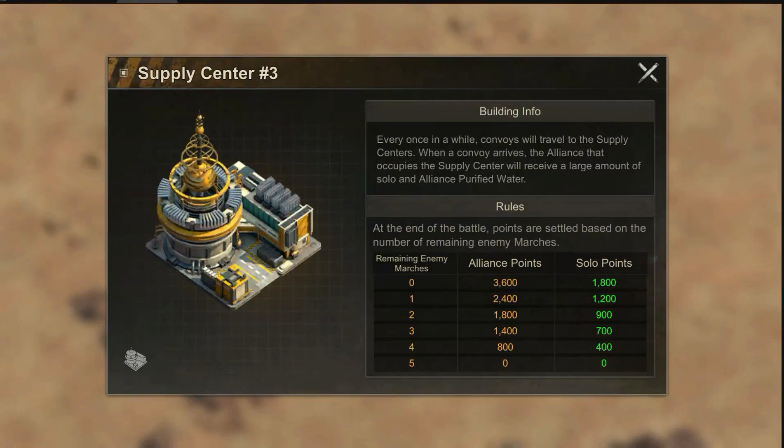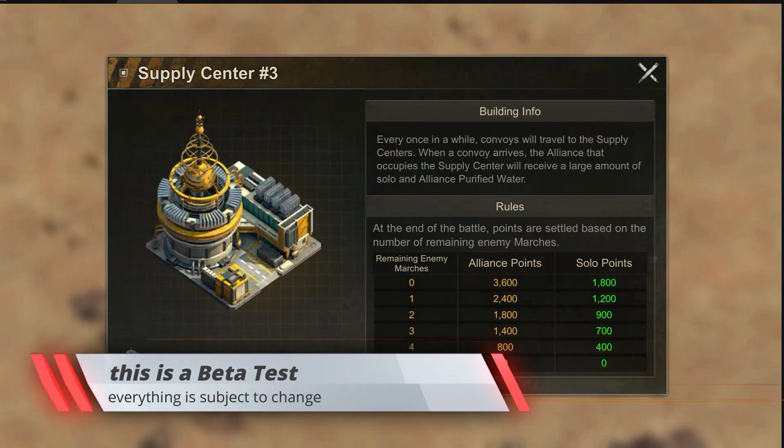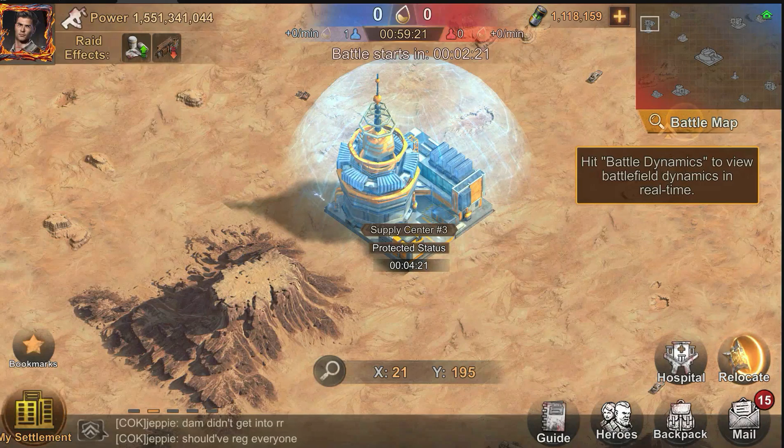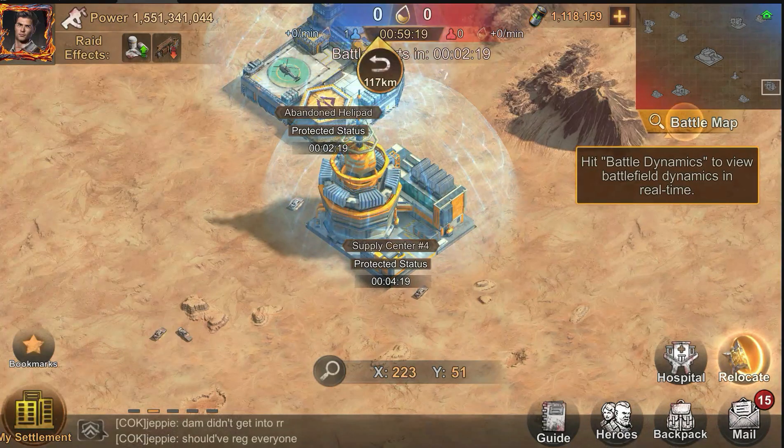Greetings everyone, this is the beta test. Today we have the Supply Center — a new additional building in the new Reservoir Raid, which will come before Raid League Season 5.